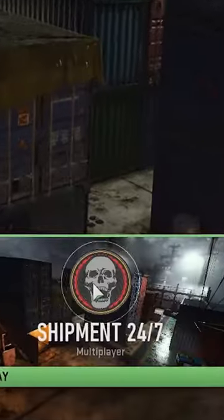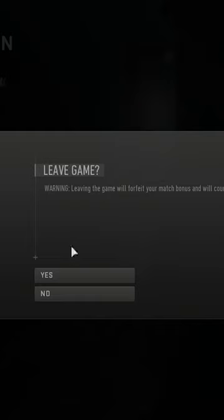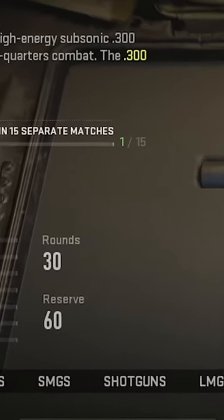So all you got to do is jump into a Shipment game, get two kills with Assault Rifles, back out, rinse and repeat, and after that you will have the brand new Chimera Assault Rifle.